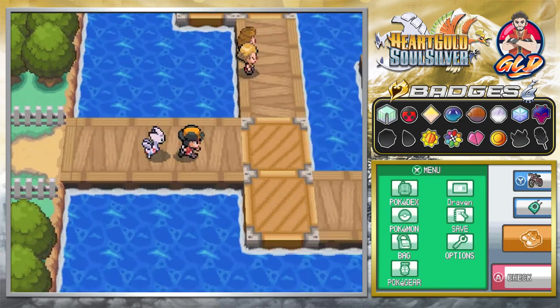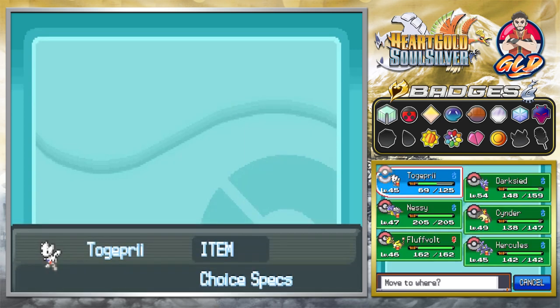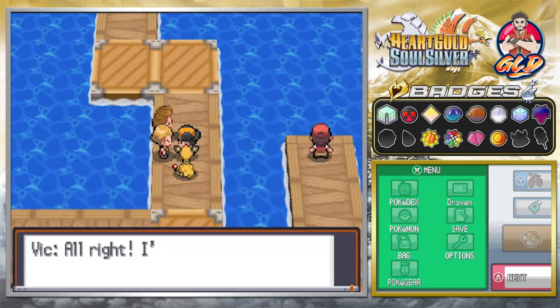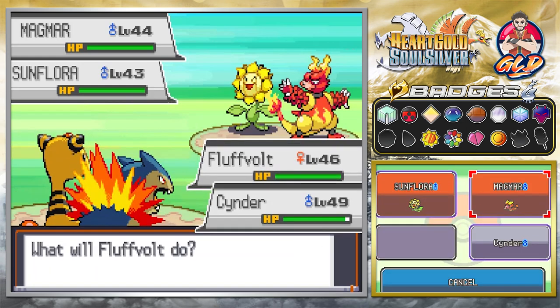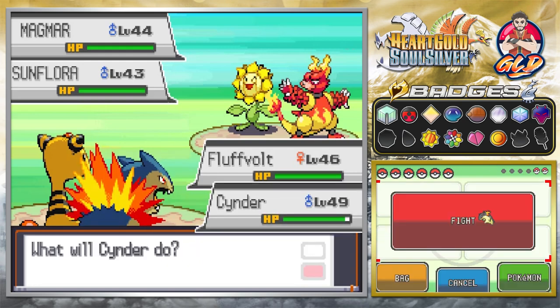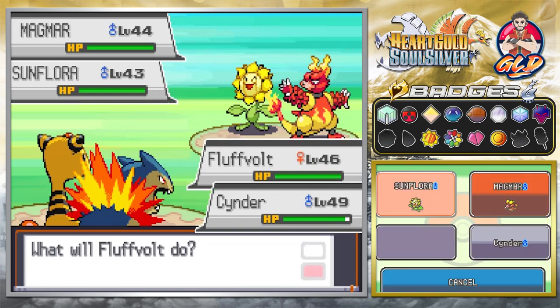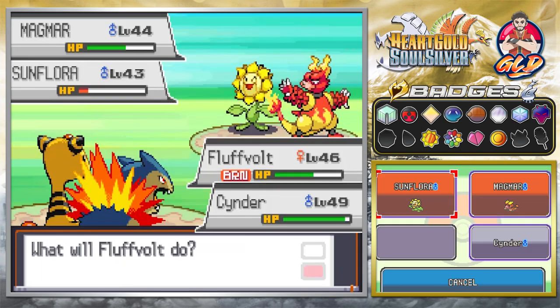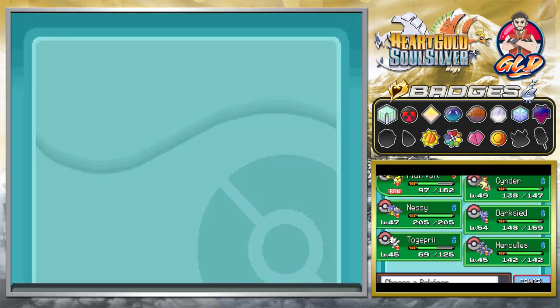Moving north, we have some trainer battles. We bring in Fluffvolt and Cinder — wanting more level 50 pokemon. It's a double battle against Magmar and Sunflora. We use signal beam on one and rollout on the other. Flamethrower hits us but signal beam finishes it off — we win and we're a great pokemon trainer.